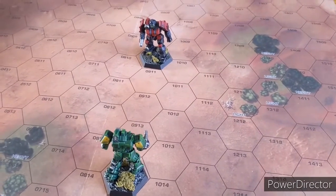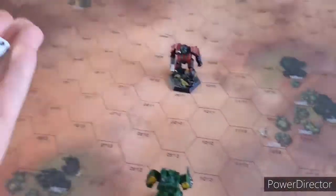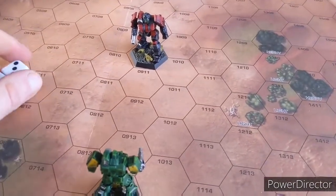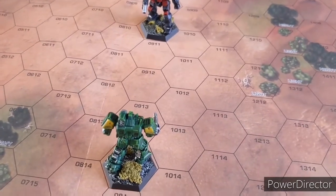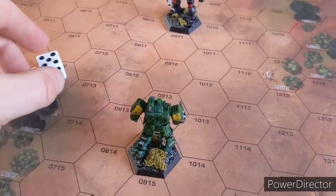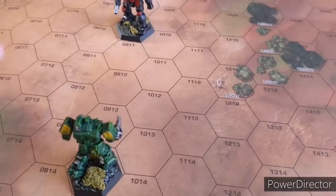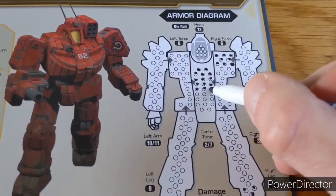Turn 5: we'll demonstrate what happens when both mechs remain stationary - no movement modifiers whatsoever. Initiative: House Liao gets 11, Kurita gets 7, so Kurita fires first. They're 4 hexes apart. Kurita's LRM at short range - gunnery skill 4, no movement modifiers, so just 4 to hit. Hit! Weapon size 5, 2d6 roll of 6 gives 3 hits, all landing on the 7 - centre torso takes 3 damage.